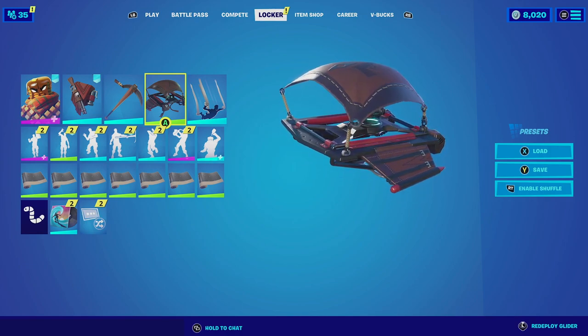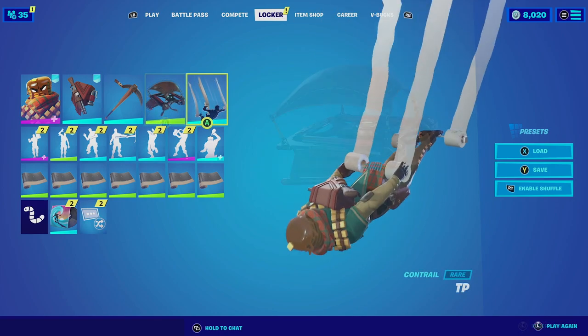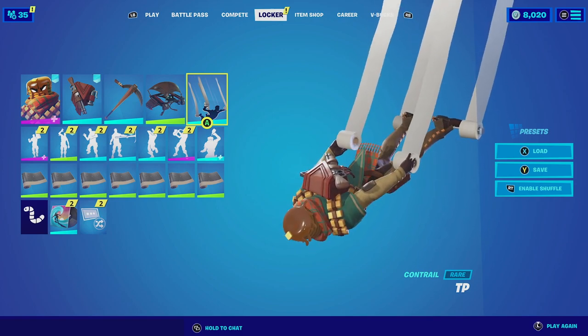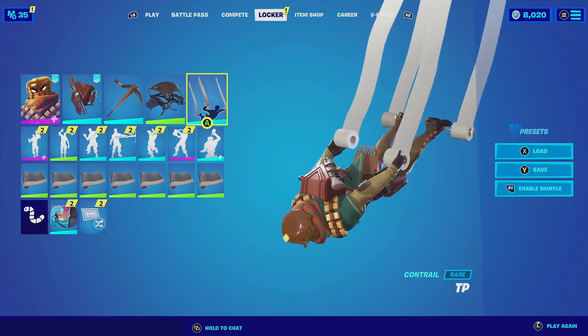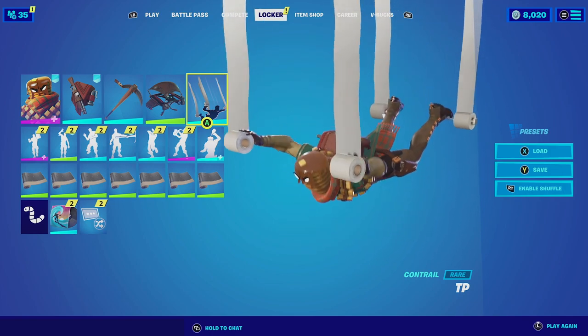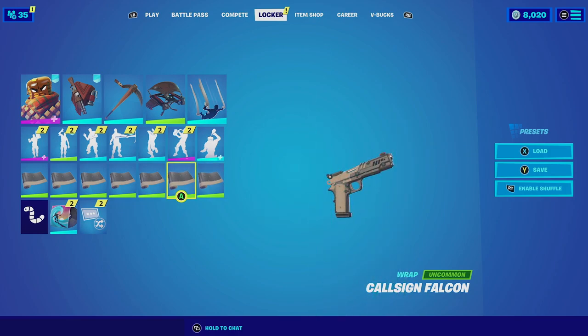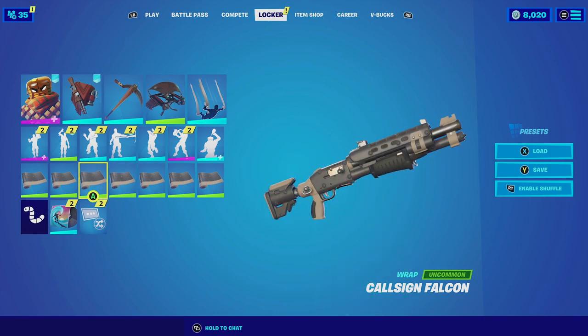Then for the glider we're gonna be going with the Crossfire. The Crossfire looks very clean, it does have that wild west feeling as well with a leather strap on top, and it complements the skin very well. Then for the emote we're gonna be going with the TP — the skin itself is already goofy so might as well add a goofy emote. The TP is hardly ever utilized so it's a nice fit. And for the wrap we're gonna be going with Call Sign Falcon, which has that brownish color scheme similar to the outfit and harvesting tool.